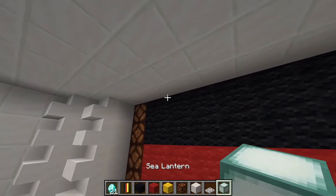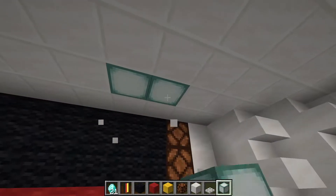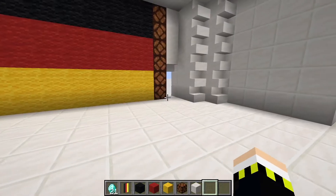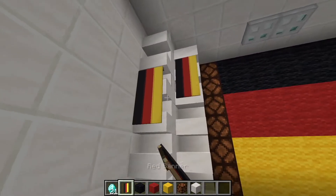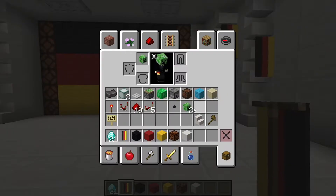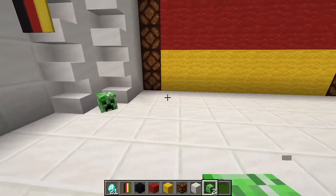Put in a little bit of lighting — it doesn't really matter how you do it, it's just to get some light down there if you're building underground or in a cave. You can also display some banners here just for decoration, and of course our creeper hats so players know what they can win in this casino.